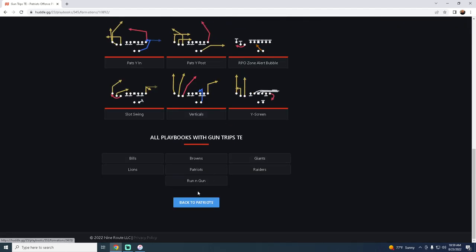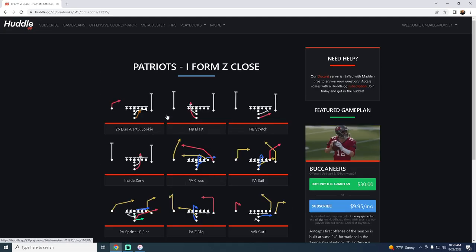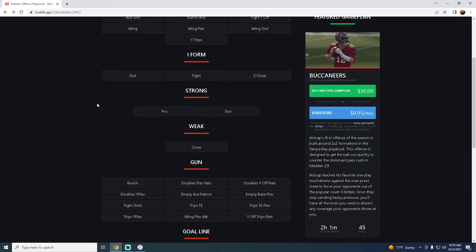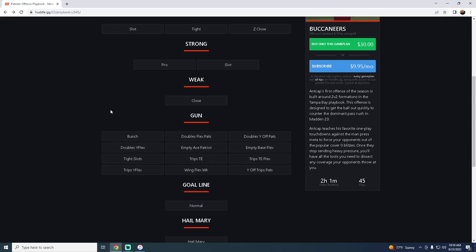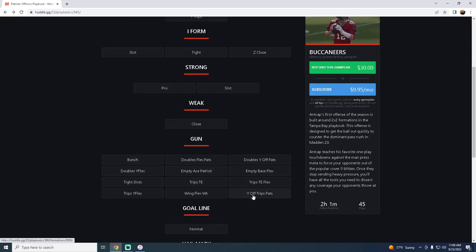You can go to Bunch or U Trips as well. I Form Z Close is the best under-center running formation in the game — Wide Receiver Curl Speed Out, Stretch, 26 Duo. The playbook also has a fairly solid Shotgun Doubles Y Flex if you want to run more spread-style stuff. But I love this playbook primarily because it has Bunch, Trips Tight End, and U Trips — really solid formations in this year's game.